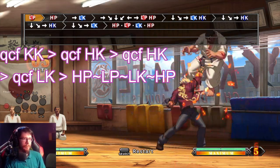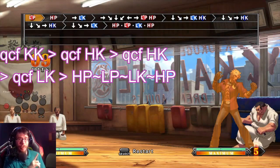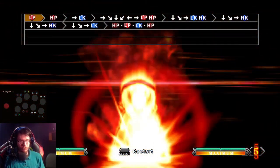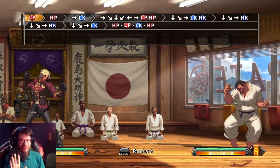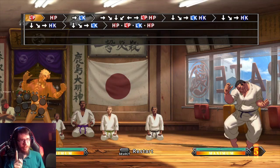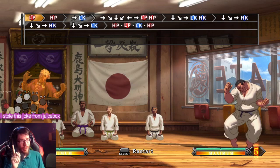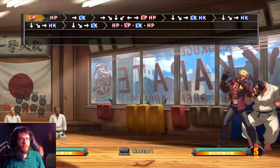It goes like this. But this time, you can actually button hold on this super. To input this super, you have to press four buttons in sequence. But watch how early I pressed the first three and then the fourth one. You can input heavy punch, light punch, light kick, go make a sandwich, eat the sandwich, throw away the wrapper, and then press heavy punch, and you'll still get the super.